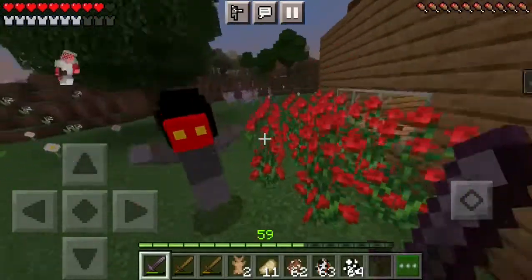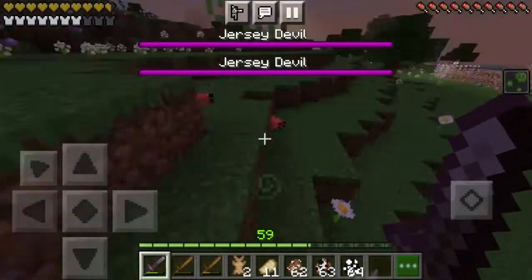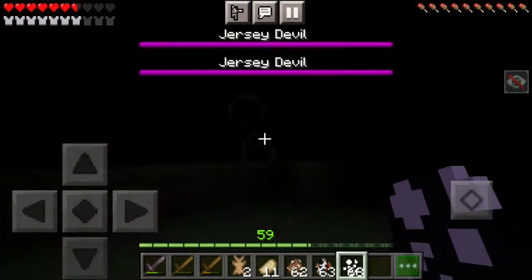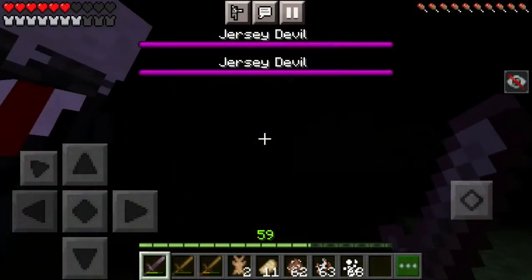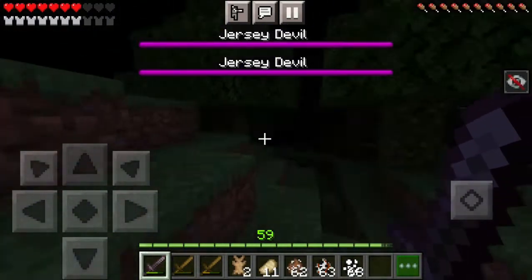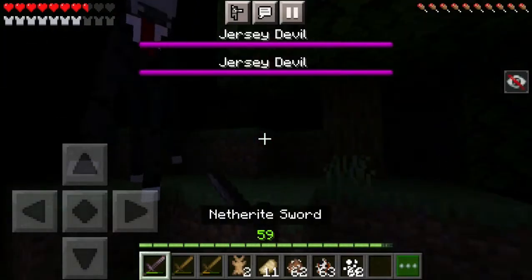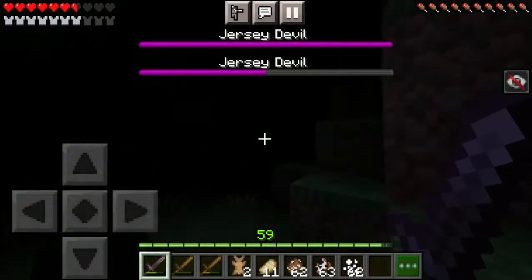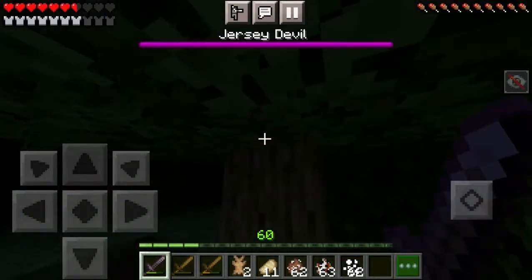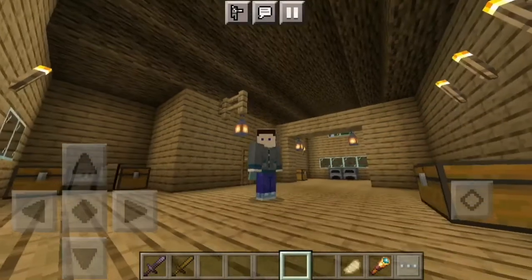We're heading closer to the woods. He spawned — got him! This is a mate. Now this is Slenderman. He's a fake cryptid but it's good to have Slenderman around. He's called a guest cryptid, but we know who he is. He does not spawn naturally — the only way is to spawn him in manually.